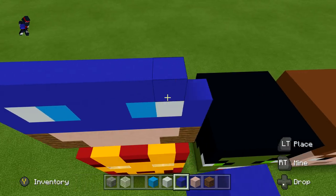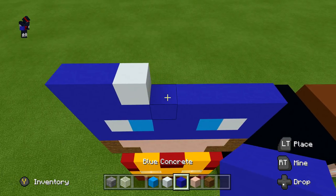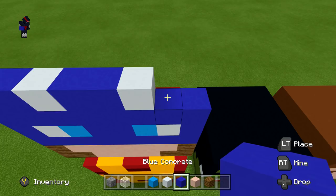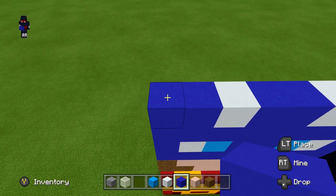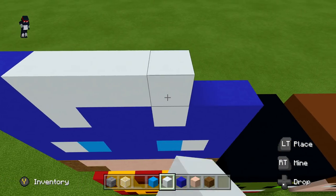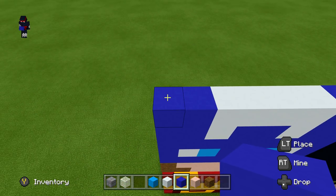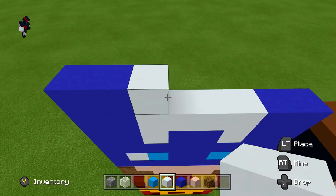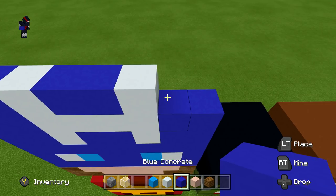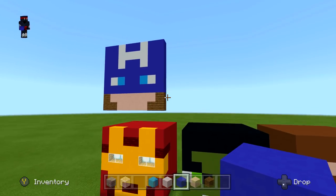Next row: a full row of blue concrete. Next row: two blue concrete, one white concrete, two blue concrete, one white concrete, two blue concrete. Next row: two blue concrete, four white concrete, two blue concrete. Next row: two blue concrete, one white concrete, two blue concrete, one white concrete, two blue concrete.